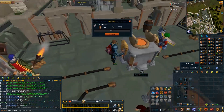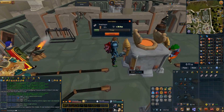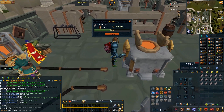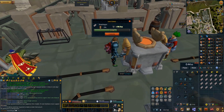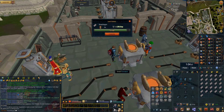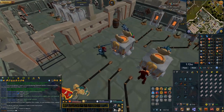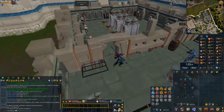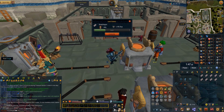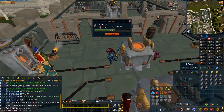Steel ingots cost five steel bars each and they sell really well. The reason they sell so well is because they're used to make Steel Titan pouches, which is one of the best familiars in the game. These don't give much XP at all and are only really good for free-to-play money making, so not many people do them, which consistently keeps the price quite high. The downside is it's less AFK than making bars because you can't deposit the ingots at the furnace.